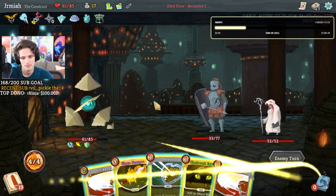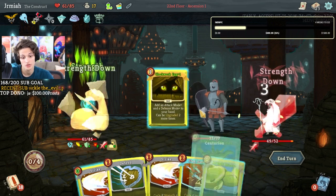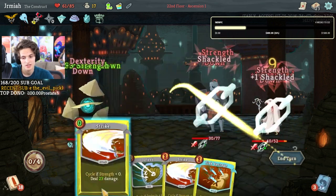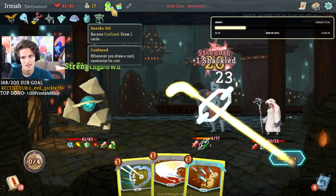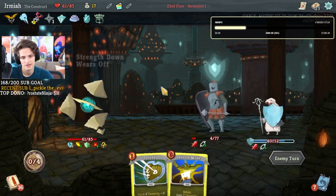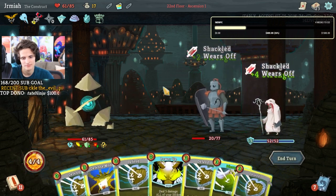Siege form! Flak barrage — oh this is so good because we just do defense, attack. Actually it's all two cards — never mind, could have been good but it wasn't. I need energy badly.